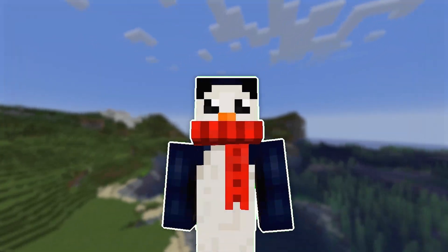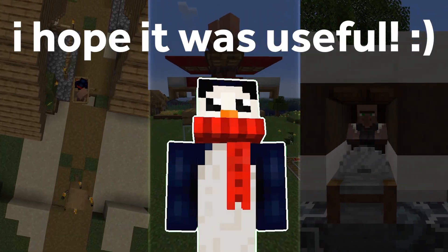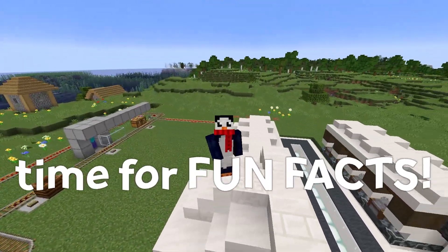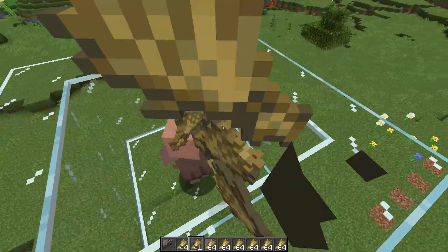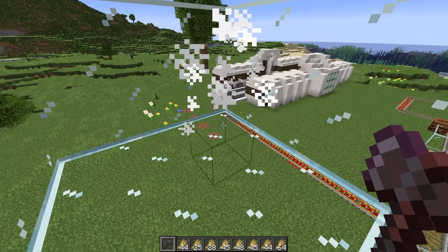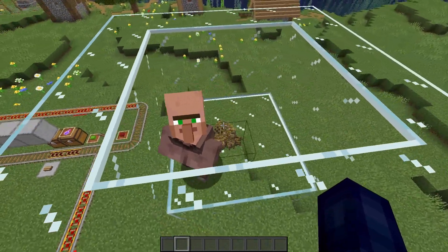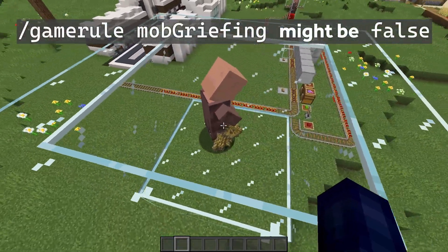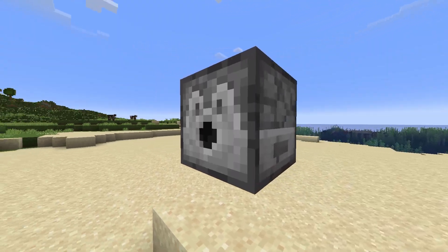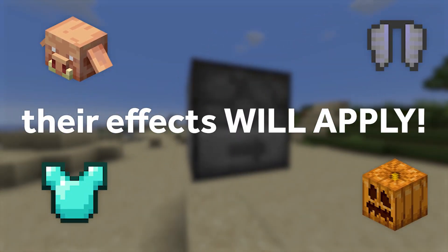Tip seven: in the previous six tips I've taken you through the entire process of setting up an easy and efficient trading hall. For our last tip, let's run through some fun and useful facts about villagers. Number one: villagers actually have eight inventory slots — they collect crops such as wheat and potatoes, and when they die, these items are lost. Number two: if your villagers aren't farming or picking up any items for breeding, double check that you don't have the mob griefing game rule set to false. Number three: villagers also have four hidden armor slots — using a dispenser, you can put mob heads, elytra, carved pumpkins, or even armor on villagers, and their effects will actually apply.